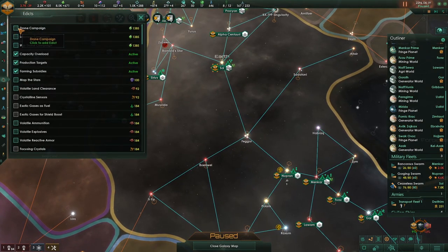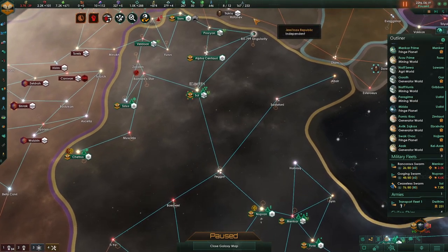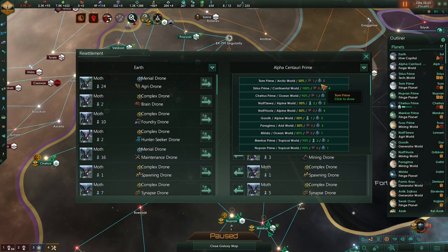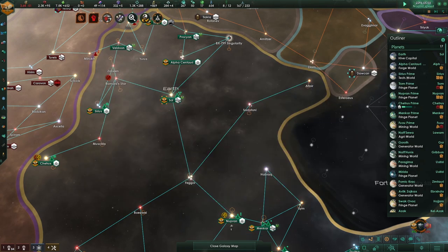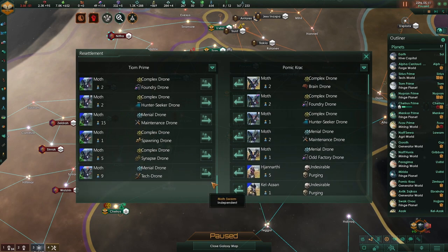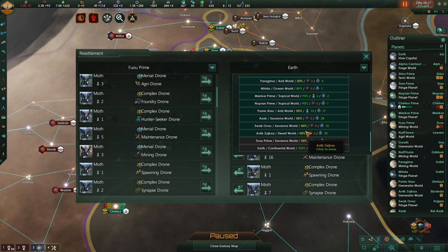That drone campaign is just food, and the other one is the improved energy initiative — let's do it even though it costs influence. We also need to change this planet: food needs to go down and districts need to go up. We eventually want to change this planet into all alloy foundries, but for now we'll use the available population to build up planets that aren't doing as well — resettling them to planets with lots of jobs.